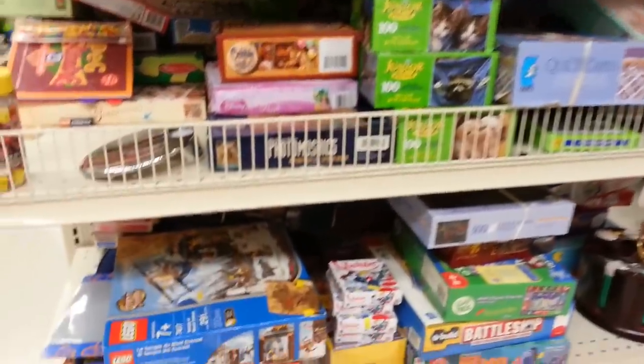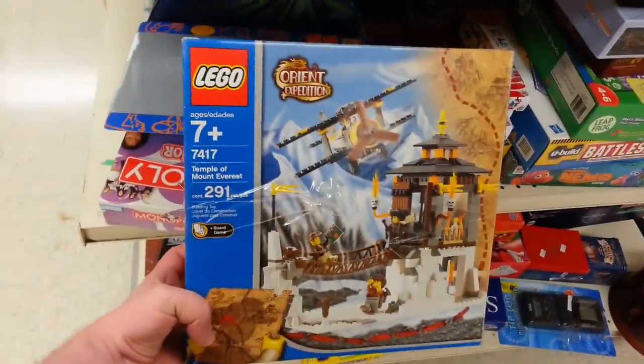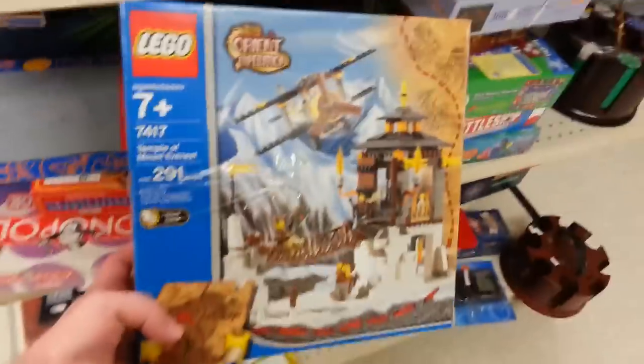Over in the puzzles and games, I happened to find a Lego set. Yes, and these are kinda costly. This is the Temple of Mount Everest. You're gonna pay $40 to $60 for this thing online, and here it is for 50 cents.